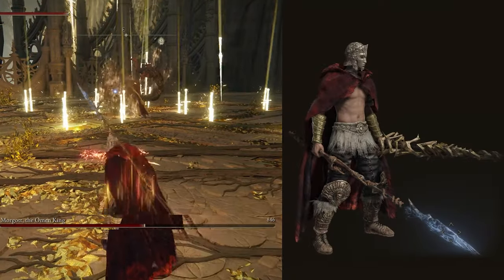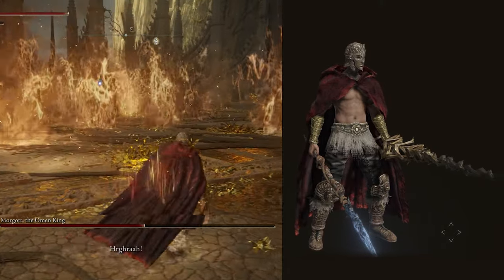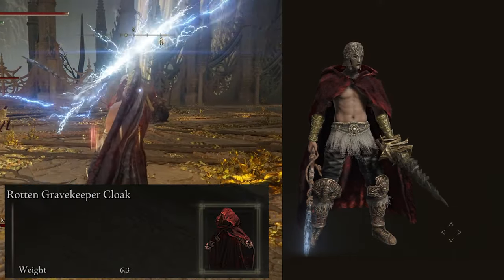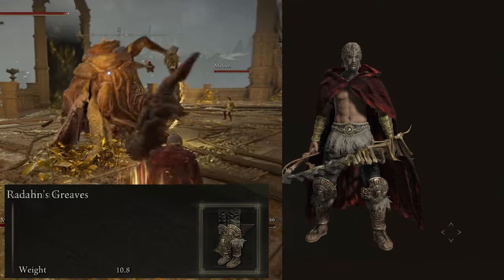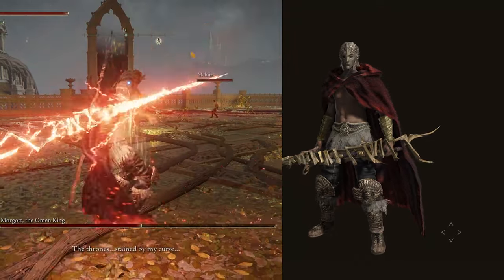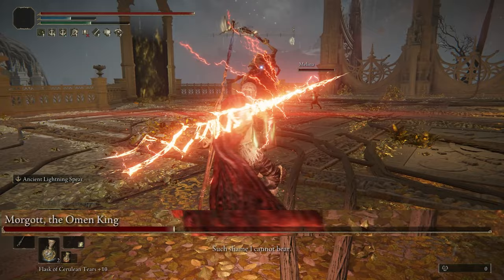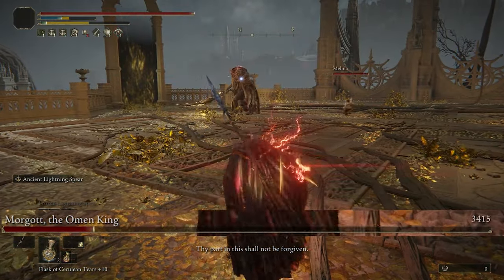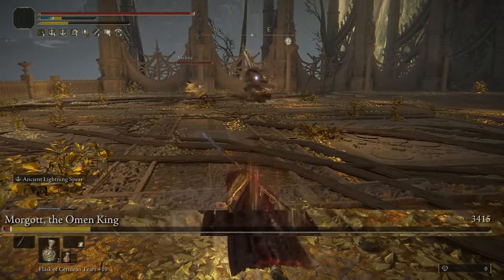Now we can go over the armor, but honestly it's nothing that special. I'm just using the Twin's Helmet, Rotten Gravekeeper Cloak, Guardian Bracers, and Radahn's Greaves. None of these offer any kind of buffs or passives whatsoever — it's all simply for cosmetics. I was just trying to go for a God of Thunder look, but I was more focused on functionality.